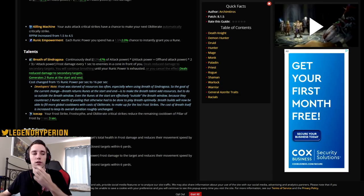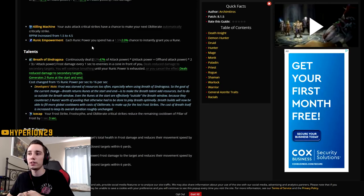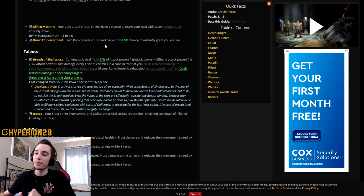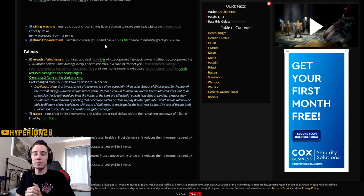The next change is to Runic Empowerment: each runic power you spend now has a 2% chance to instantly grant you a rune, up from 1.5%. It might only seem like a 0.5% increase, but that is 0.5% per runic power spent. They also increased the tick rate of Breath of Syndragosa so it drains more resources, giving you an even higher chance of proccing Runic Empowerment. This change will essentially just add more resources to your rotation overall.